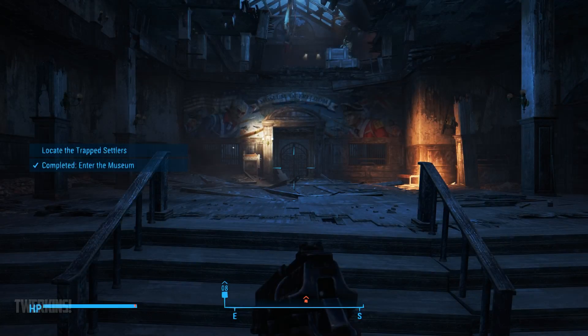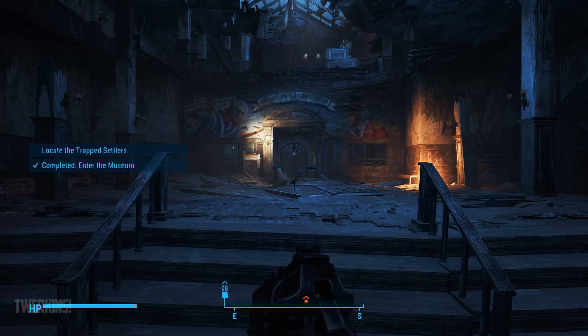Alright bro hams, that's how to get to Concord and start the Freedom mission. If this video is helpful, why not hit the like button so more people can see it. Don't forget to subscribe, and for more Fallout 4 content keep watching my channel — peace.